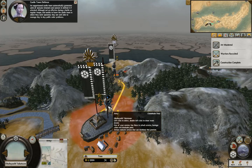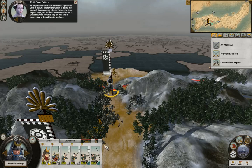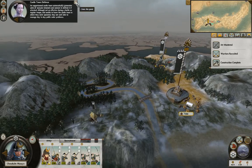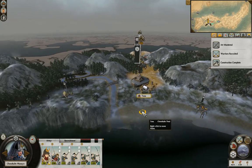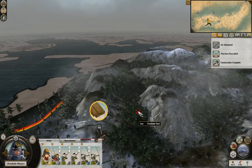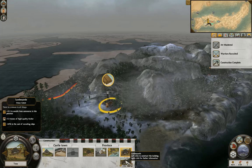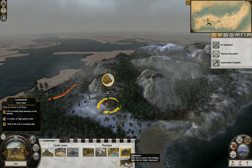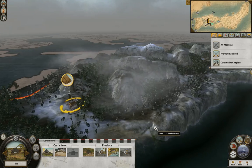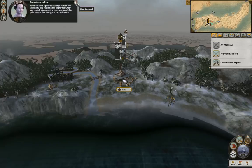A castle town automatically generates units of samurai retainers to defend it if attacked, although they're not as effective in battle as regular troops and unable to leave the castle town. Should I upgrade that? I think I should. Upgrade that - odds are yeah, let's do that. More, more, more, more.